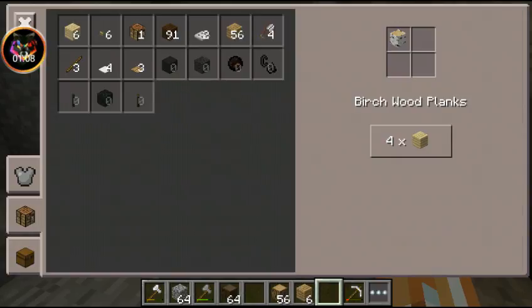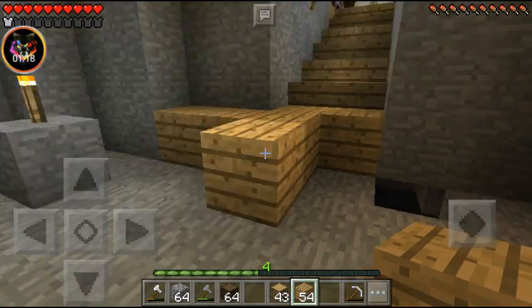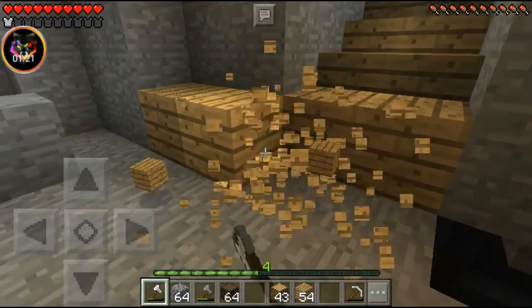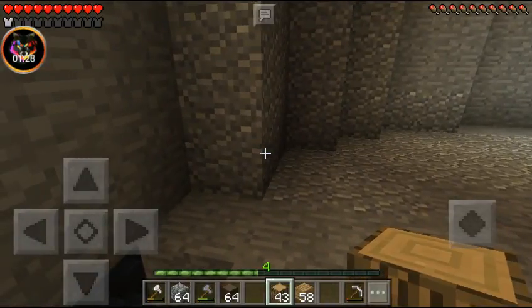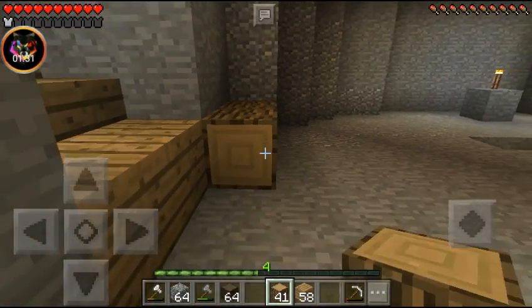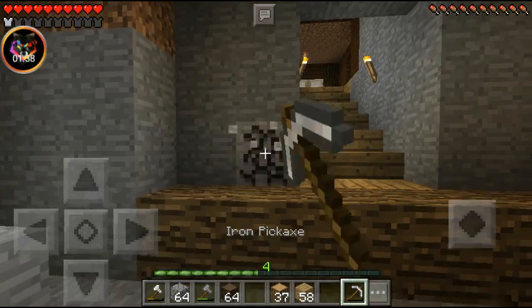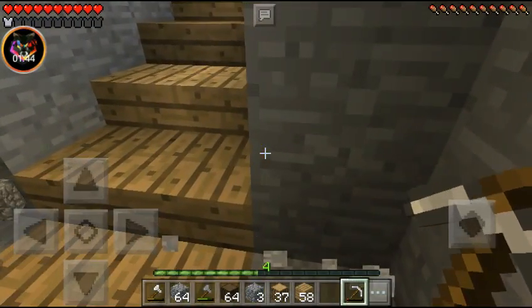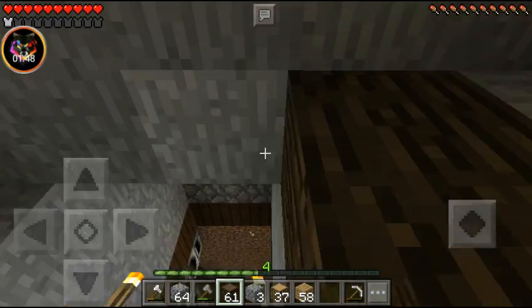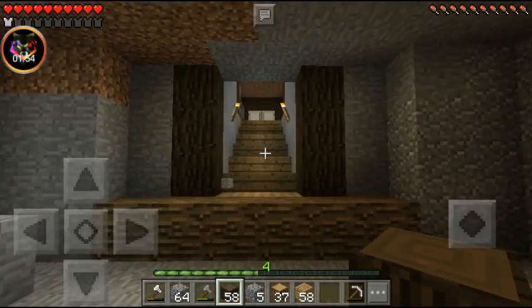I have some pretty cool designs for this basement, I guess is what I should call it. I just got even more ideas, because that's how my brain works. What I'm thinking is doing something like this with regular oak, and then grabbing the dark oak and placing it right along here. So if we grab the dark oak and place it up like this — just like so. I mean, it's not looking too bad.